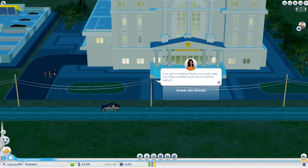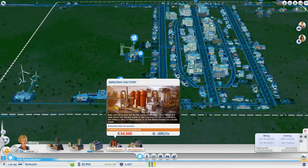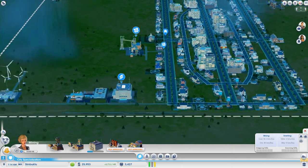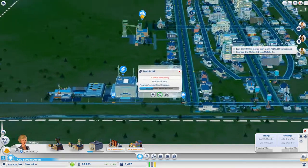We can get a smelting factory — turning these rocks into something special. Allies, metals, gold statues of yourselves is all possible. So the smelting factory — we need to get the smelting division, and we can upgrade this already. Actually wait, no we can't — I thought we could upgrade it.